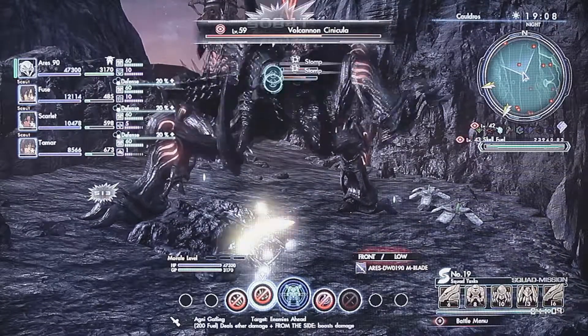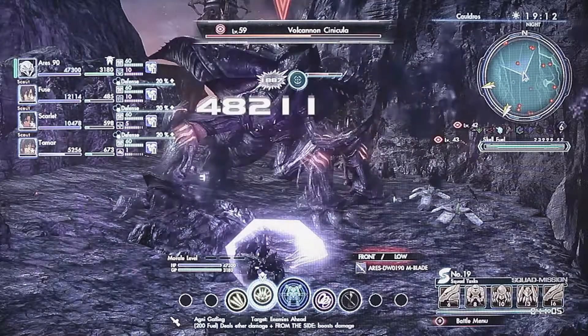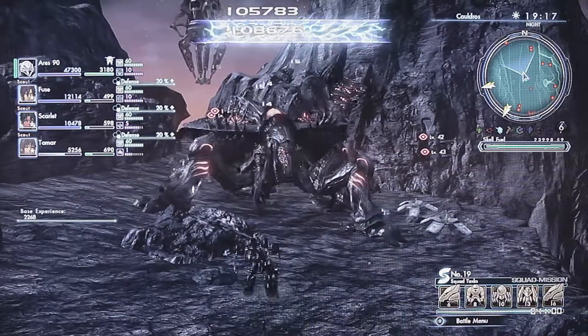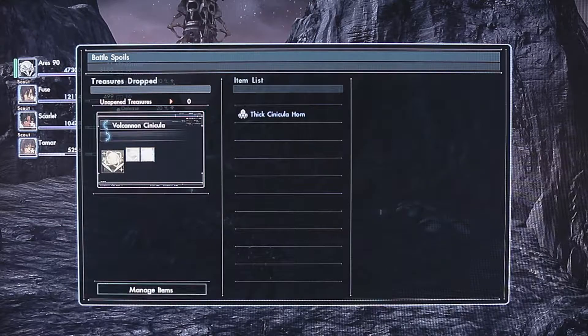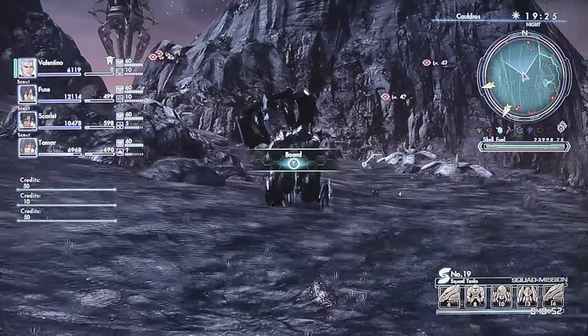He comes up from below, so the Skell auto-targets him and engages the battle automatically. Just slash his head off, then wait a second and it auto-targets the horn. It's not a guarantee you'll get it, but the way it seems to work is the more limbs you take off, the higher your chances of getting the Maple Oil — that's what I found.